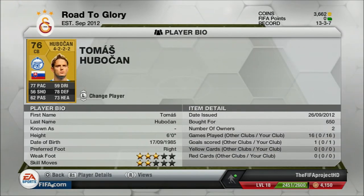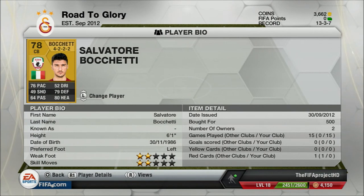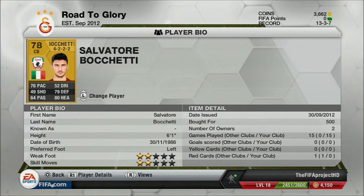Let's move on to our centre-backs. The first is Hubo Can — 6 foot, not the tallest but his pace makes up for it at 77, with 78 defending. He's only 650 coins. I bought him because he can always catch up to attackers due to his high pace. The second centre-back is Boncetti — 6 foot 1, 500 coins, even cheaper. He has 79 defending and 80 heading so he can come up at corners. Hubo Can has played 16 games and scored 1 goal; Boncetti has played 15 games and hasn't scored but he's really good at defending, which is why I bought him.